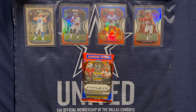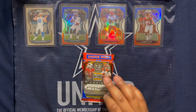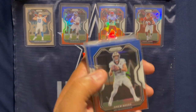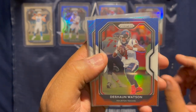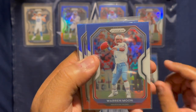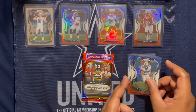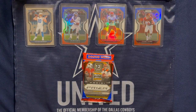Now we get to the red, white, and blues. Three come with each pack, so after this last pack opens I'll have 36 red, white, and blue parallels. Some key ones we've gotten include a Drew Brees, Deshaun Watson, Rob Gronkowski, Warren Moon, Zeke Elliott, and a Ricky Williams — a nice assortment of red, white, and blues that come with this multi-pack.